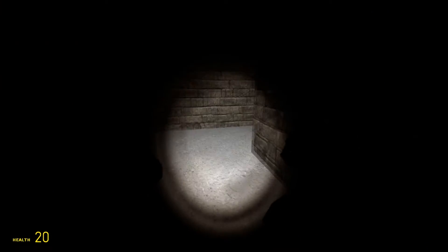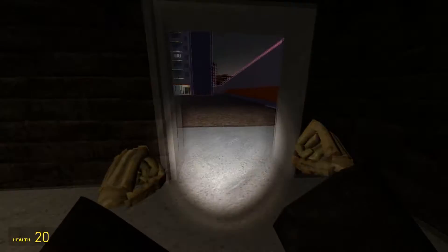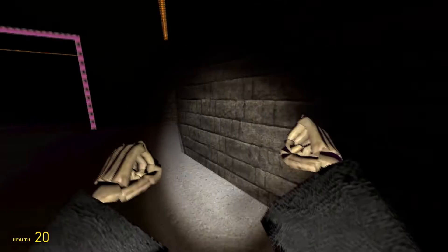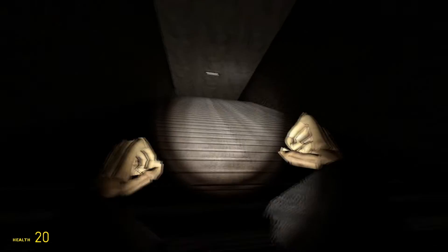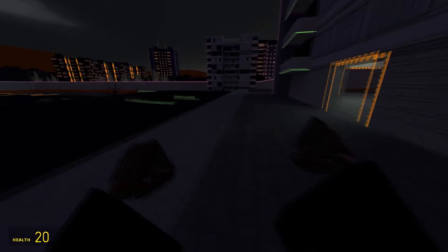We're gonna go in here. If there's any jump scares in this map, it's gonna be in here — in the big mirror room. Wait, am I missing something? Did they take the mirror out? Is the mirror not in this version of the map? Maybe they took it out, or maybe I'm missing something.